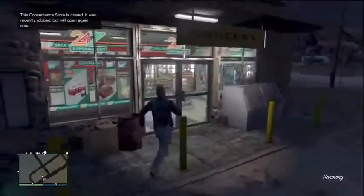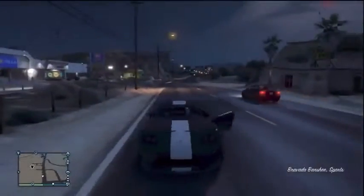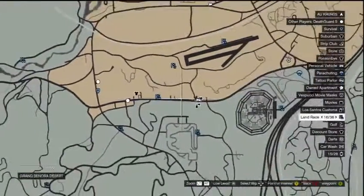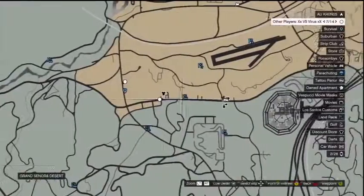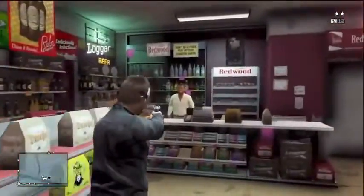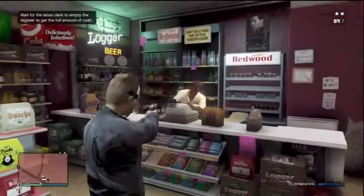There is a bit of a problem — if you do it a couple of times, it can tell you that you can't rob the store again. So what I suggest is coming to the part of the map where there are two convenience stores close by. If one store says you can't rob it, drive about 50 meters down the road to the other store and do it over and over again.